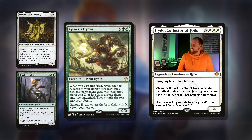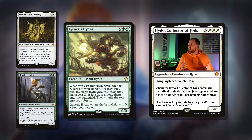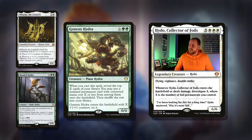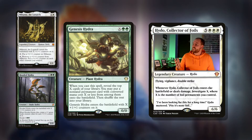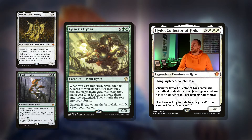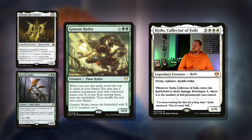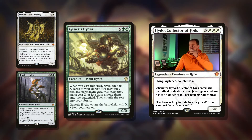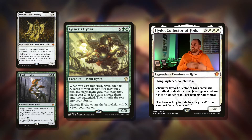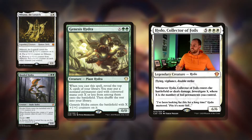And finally, we've got Genesis Hydra — double green and X for a 0/0. When you cast the spell, reveal the top X cards of your library; you may put a nonland permanent card with converted mana cost X or less onto the battlefield, then shuffle the rest into your library. It's a Plant Hydra — where are my Elephant Hydras, man? Anyway, it digs deep, gets us to Coven with a unique power and toughness, and gets us another permanent as well. There's just so much play to this card — great all-around value.